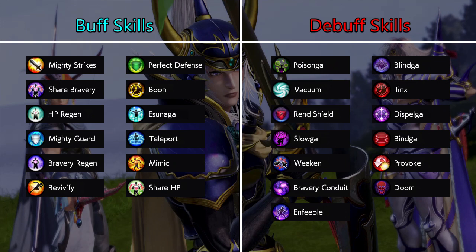There are two types of EX skills: the unique and the common. The unique EX skills are specific to each character, and I will not cover them here. The game sorts the common EX skills into two categories: buffs and debuffs.